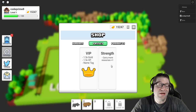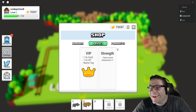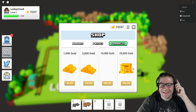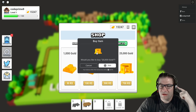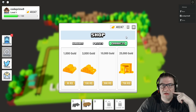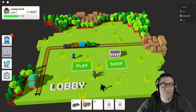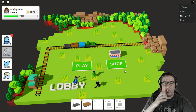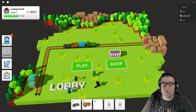So instead of carrying three, I can carry four. You should make that compound up to five. We can also purchase 25,000 gold for 700 Robux — that's not bad. Done. Although I probably could have gotten it free since I've got both the developers here.